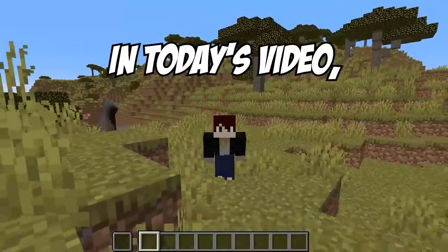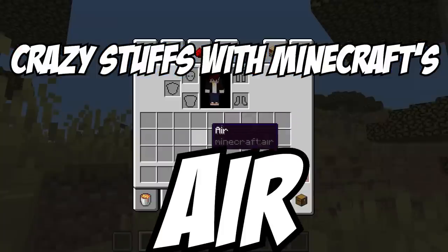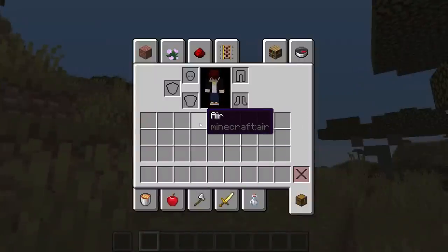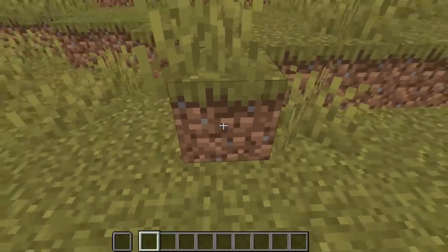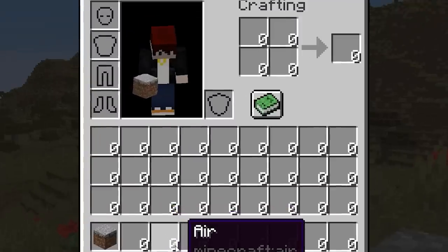In today's video I'm going to try to do some crazy stuff with Minecraft's air blocks. I was able to make the air blocks kind of visible in Minecraft, so I'm going to try to get this block and then — what the heck is this? Why is this gray?